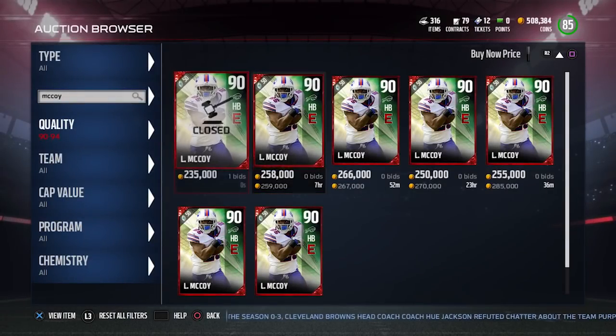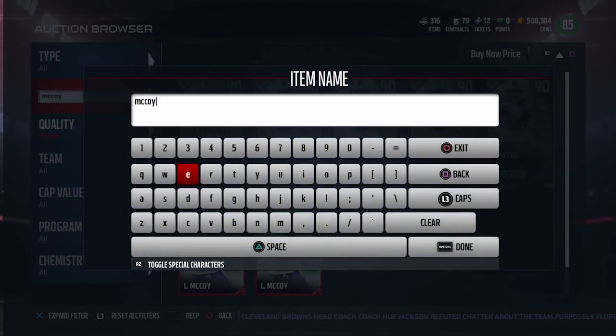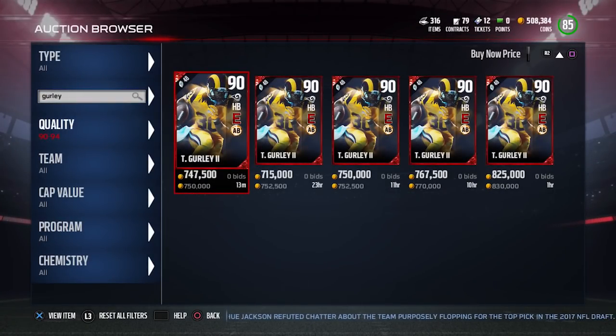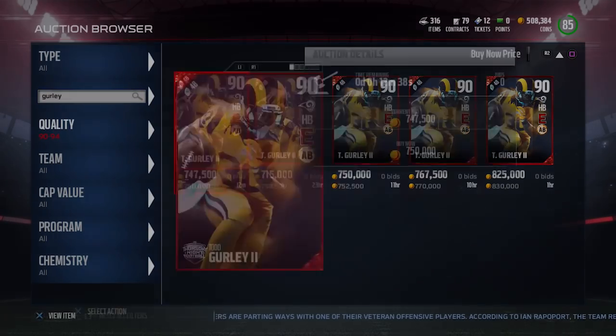You would think LeSean McCoy going for $235,000 would be a pretty good price, and it is — especially when you compare it to the Todd Gurley, who is also 90 overall but going for 750,000 coins, three times as expensive. Depending on what happens with the McCoy price over the next day or two, you could potentially buy more than three LeSean McCoys for the price of one Todd Gurley. It's absolutely ridiculous. On Xbox One it's an even bigger price difference — I saw LeSean McCoy going for around $225,000 while Todd Gurley was still going for almost a million coins. That's like four times as expensive for a card that's honestly not any better.